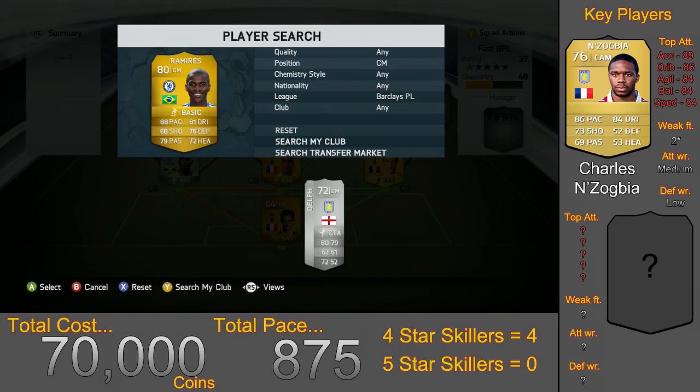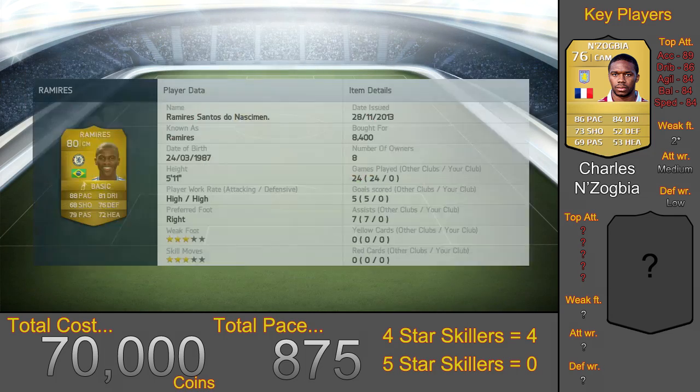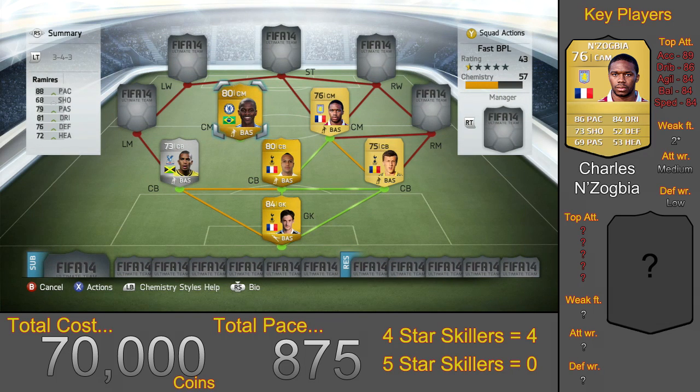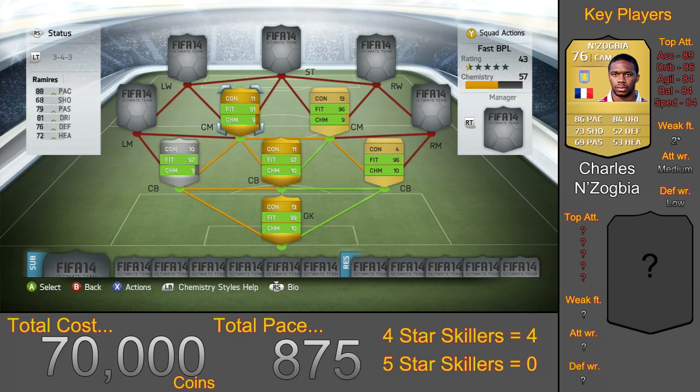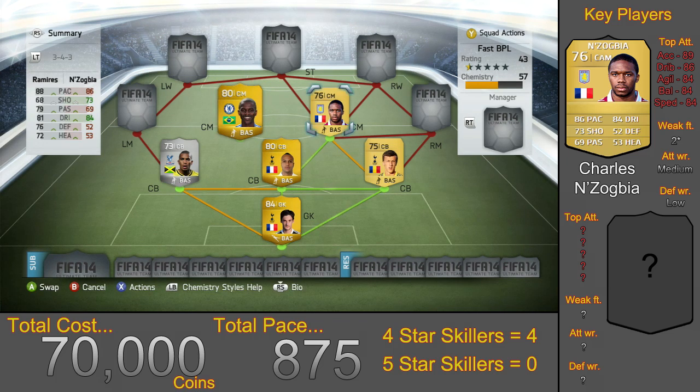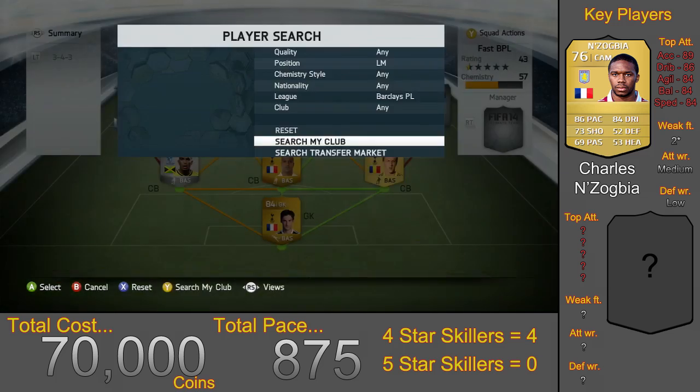In the other centre mid position we have Ramirez who cost 8,400 coins. I've been using a CDM version of this card on another team, so the stats won't show goals from those games — I've put him here for chemistry reasons. Ramirez has 88 pace overall and is perfect for any kind of midfield. He has high work rates, just an engine who keeps running, and he's very good at everything. That's probably why he's so popular — a Brazilian who can play CAM, CM or CDM very well.